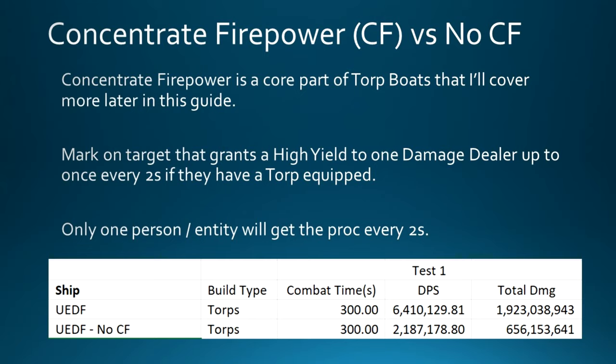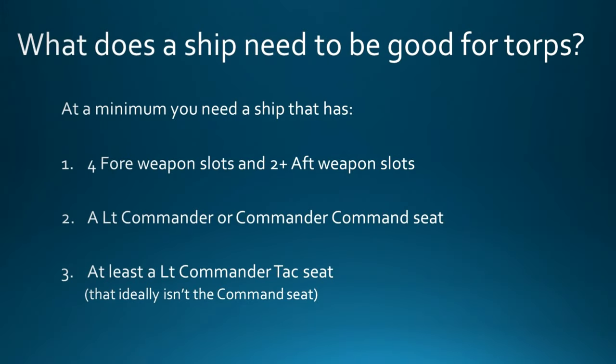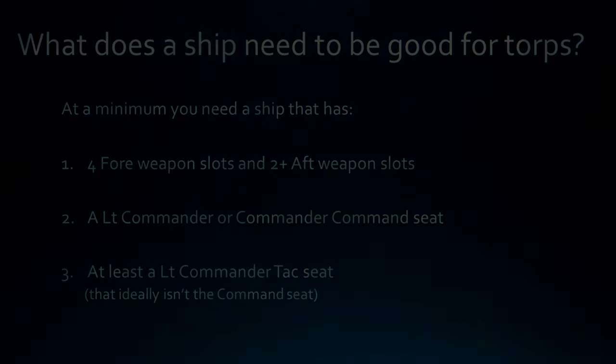This leads us into our next topic: what does a ship need to be good for torpedoes? At a minimum, look for ships that have four forward weapon slots and at least two aft weapon slots. You want a ship that has at least a Lieutenant Commander Command specialization seat, but if you can find one with a Commander Command seat, that's even better. And you ideally want a Lieutenant Commander Tac seat, hopefully not the same seat as the Command Specialization.